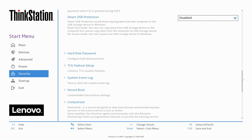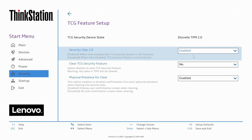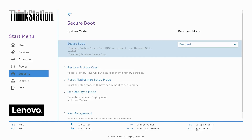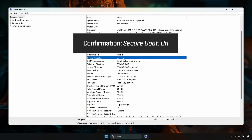To enable Secure Boot, restart and enter your BIOS. Go to the Boot or Security tab of your BIOS menu. Set Boot Mode to UEFI. Enable Secure Boot. Save your changes, reboot, and confirm in system information that Secure Boot is on.